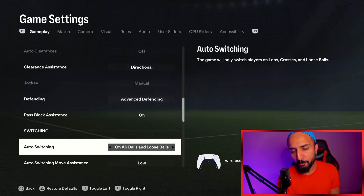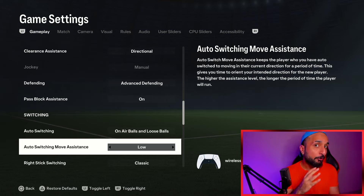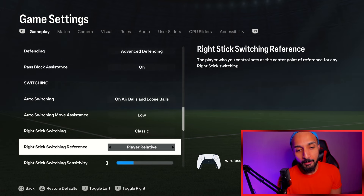Auto-switching on air balls and loose balls — it has been like this for years. Auto-switching move assistance I keep at low. I have tried none and I end up looking silly, so I always use low. Most players use none — it is personal preference. Some things you have to try out for yourself; you cannot expect to copy and paste everything. Try it out yourself. Classic, player relative, or ball relative — obviously player relative.